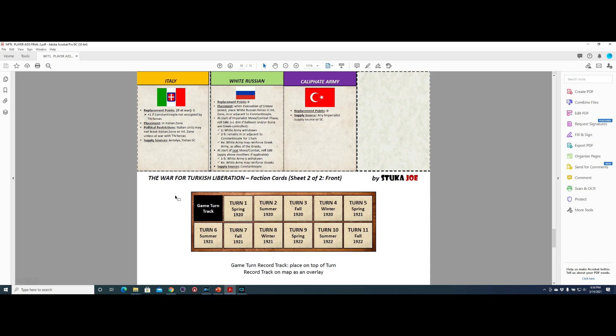In addition, I included a game turn track. The one the game comes with is just a series of boxes numbered 1 through 11. This one is more evocative — it gives you the season and the year. You may want to cut this one out and use it as an overlay.